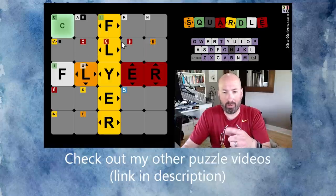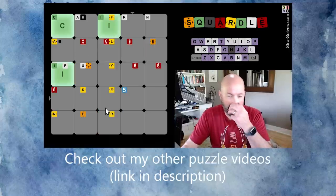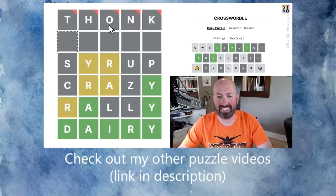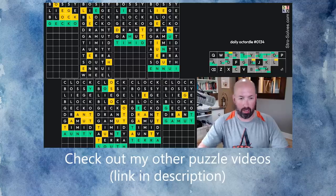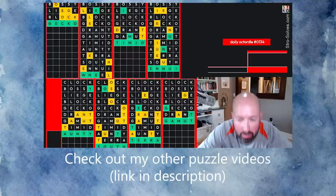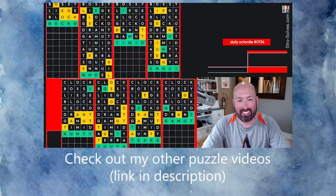We got a bunch of reds with HOUSE. Oh, now we got a bunch of yellows with FLYER. I don't think THONK is a word — no, it's not. I think it's going to be WHEEL. Let's guess WHEEL. Oh, it wasn't WHEEL. So close.